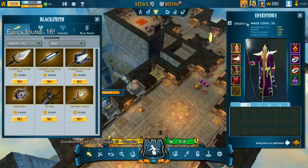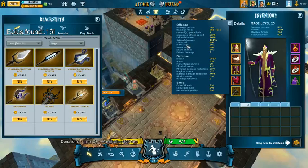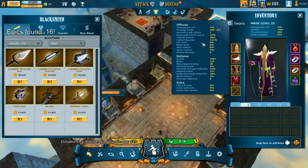This is my inventory. You can see the level of my mage is 25. And you can see my DPS, my health, my physical armor, my magical armor. You can click details and you get more in-depth details about your hero, like better loot quality gain, critical rate, critical chance, life steal, etc.